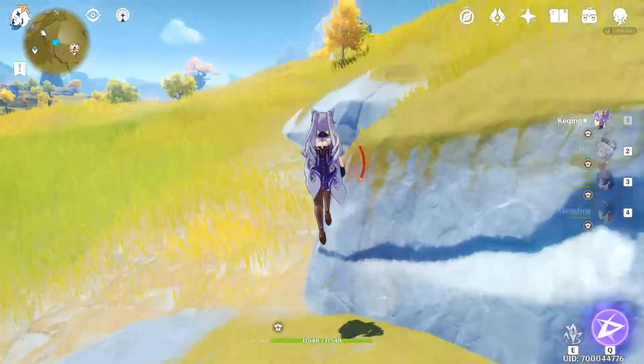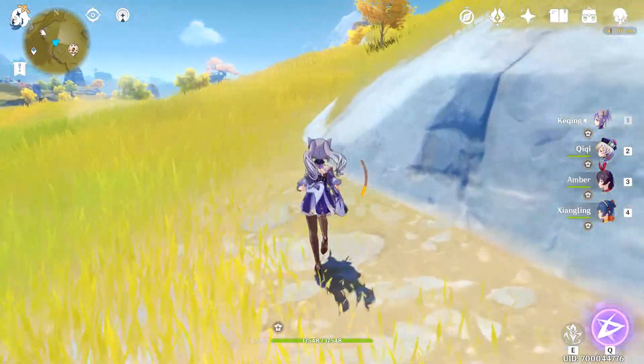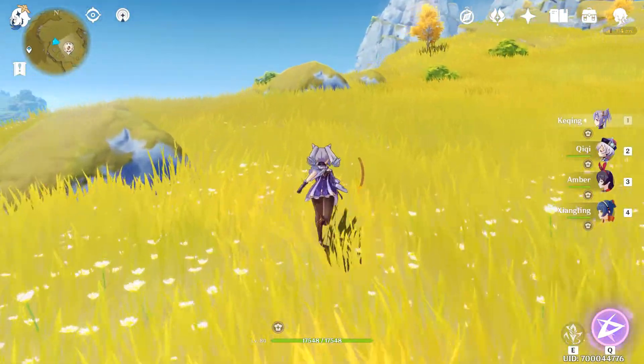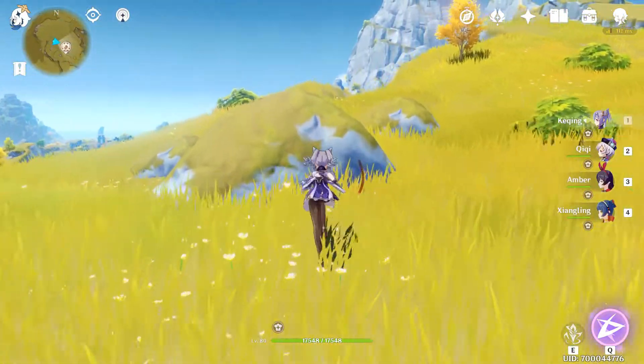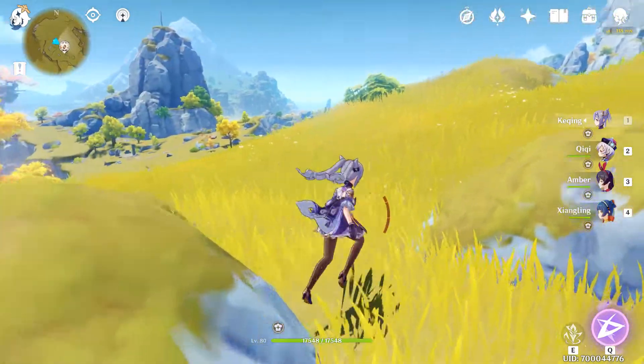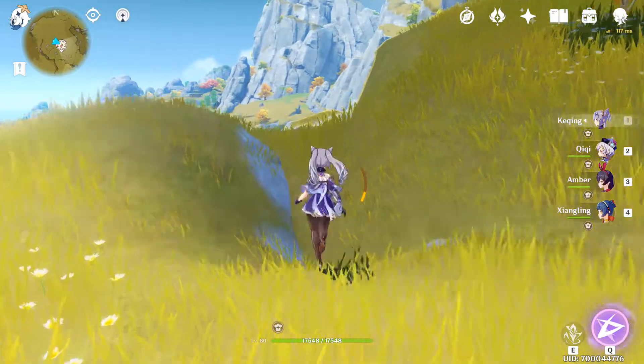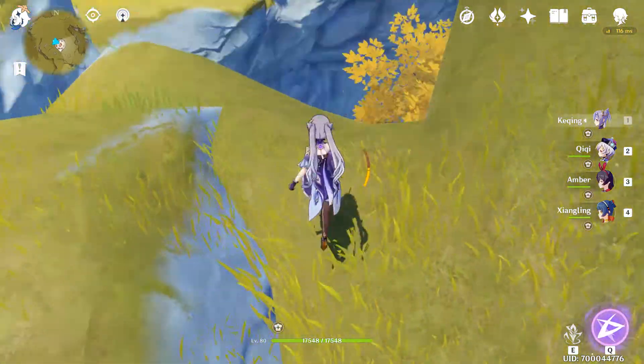For this next boss, I am going to be using a superconduct combo, so should be seeing better damage from that. I am also using Amber and Xiangling for the party boost for fire — I think it's like 25% for everybody, which is really nice.